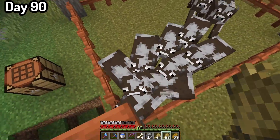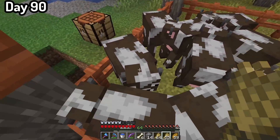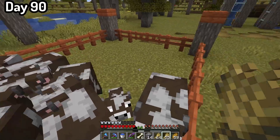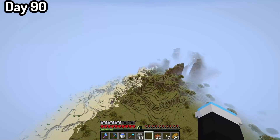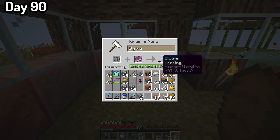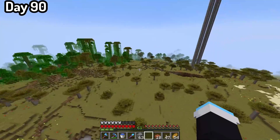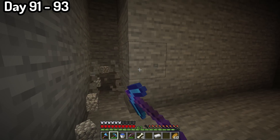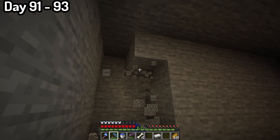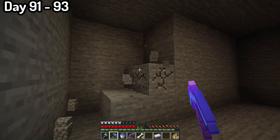On day 90, after getting all that stuff, I bred the cows and broke down that ugly dirt pillar I originally used to get up and down to the island. I crafted up an anvil, then used a mending book on my elytra, and used the elytra just to have a little fun flying around. After that, I crafted up a brand new diamond pickaxe, enchanted it, and went down mining loads of cobblestone for a farm I was going to build.